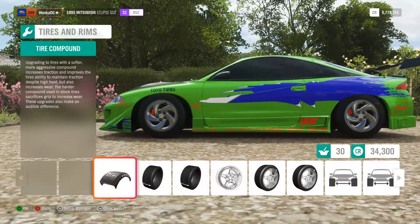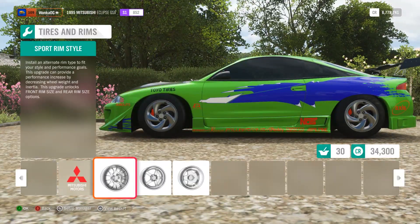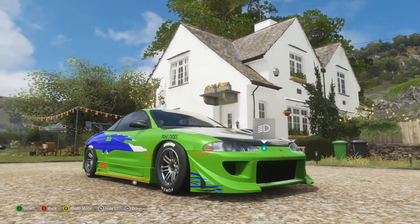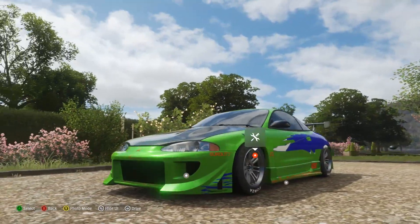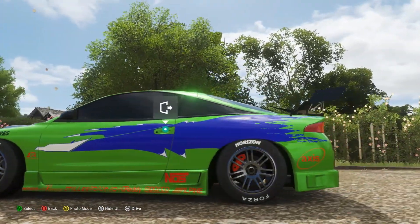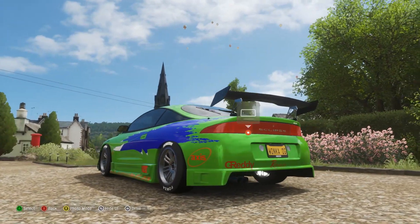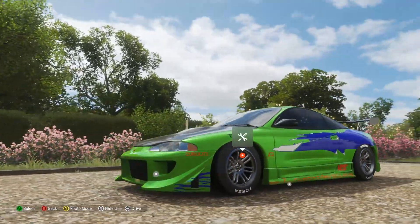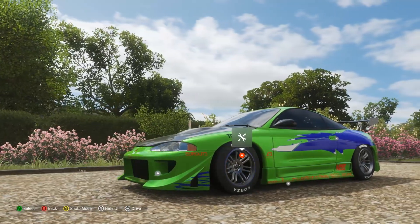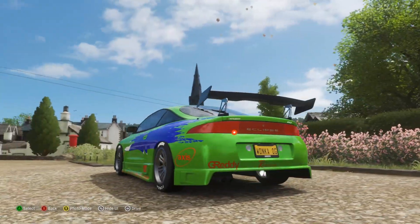We've completely maxed this thing out — 852 is the max with the stock engine. The only thing left is to pick the rims. A stupid amount of money later, I found a tune that doesn't take away my body kit and has okay wheels — not the greatest, I'll be honest. I found ones that were maybe a little closer but it was hard to find exact ones. At least it has the right number of spokes.